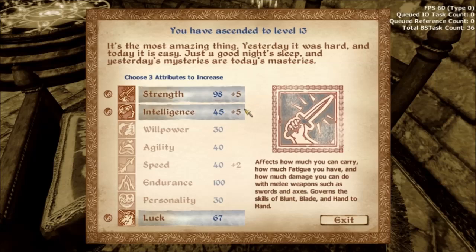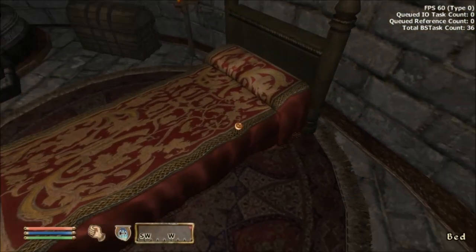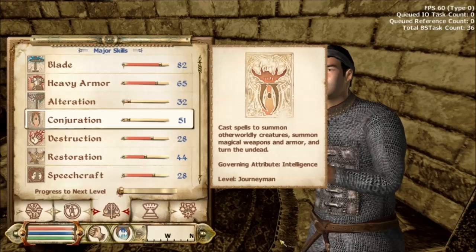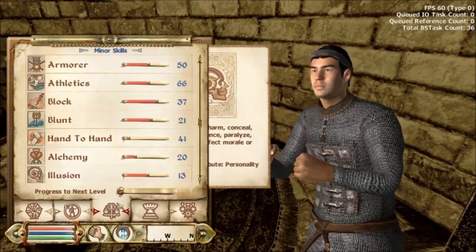You can also do a 5-5-5 method, which would be the same as what I just did, except you would have done ten levels in a third skill governed by an attribute like Willpower, Agility, Speed, or whatever. So as you can see now, my Conjuration is 51 and my Hand-to-hand is 41.